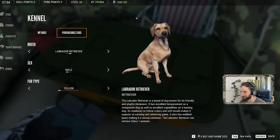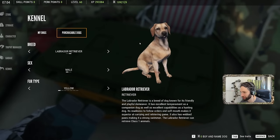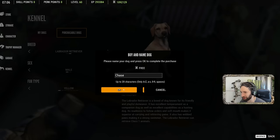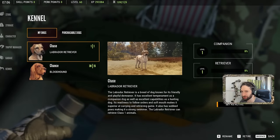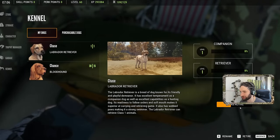I've had three yellow labs including Ramsey, Chase, and Chance — and Coda too. His real name was Dakota because he was a pheasant dog, but we called him Coda. So we're going to be choosing the yellow Labrador Retriever as our first dog. We'll name him Chase, and there we go — our first ever Labrador Retriever in Call of the Wild.